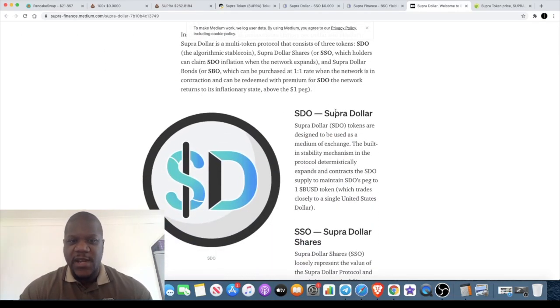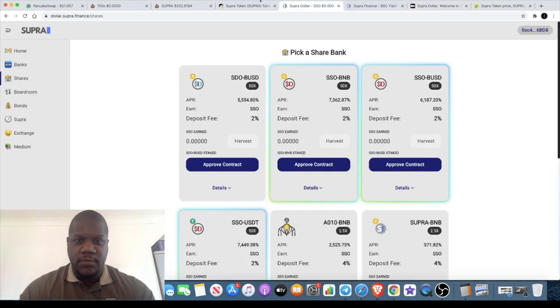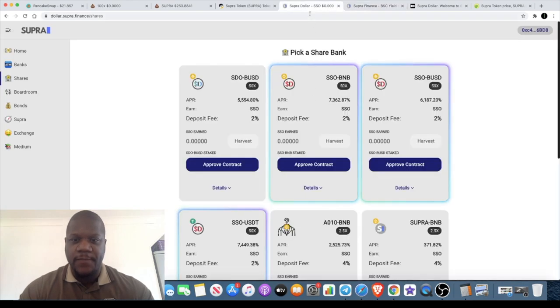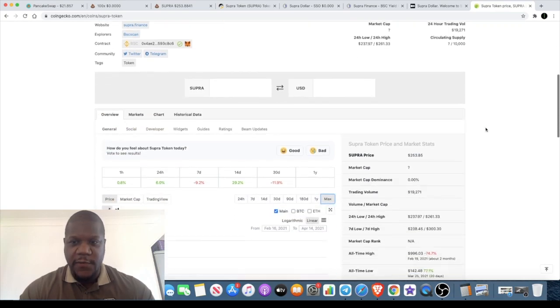So bDollar is the BDO and the Super Dollar is the SDO. Not only that, but they've also got the Super Token. So you've got a few tokens in this ecosystem: the SDO, the Super Dollar Shares which is SSO, and the Super Token — three tokens total. The one we're looking at today is the Super Token.